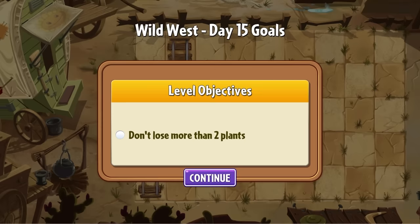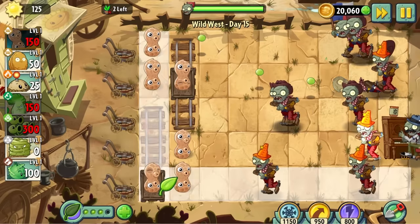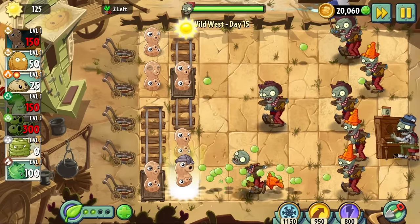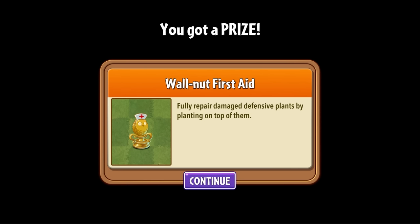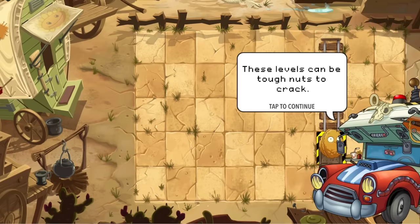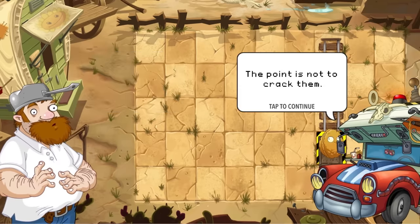Day 15 challenges us not to lose any more than two plants, which may pose the slightest challenge to a normal player, but my squad's nutty carapaces don't falter — Goobagang is hard as hell. Upon beating this level with no casualties, we unlock walnut repair, which is a fun nod to the first game, but we probably won't use it much. It'd be a lot more useful if using plant food didn't fully restore nuts. On day 16, Penny chimes in with a nut pun of her own and hints that Crazy Dave may be conspiring against the nuts — I'm going to have to keep an eye on that.